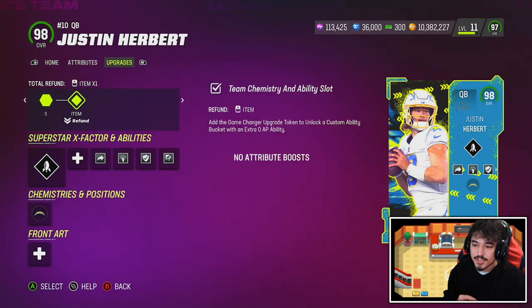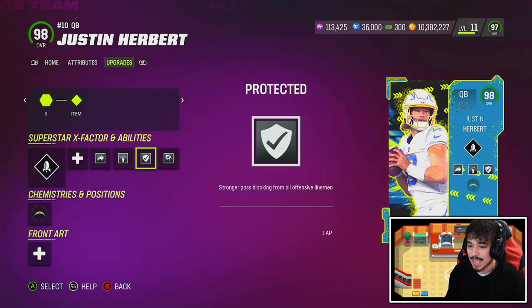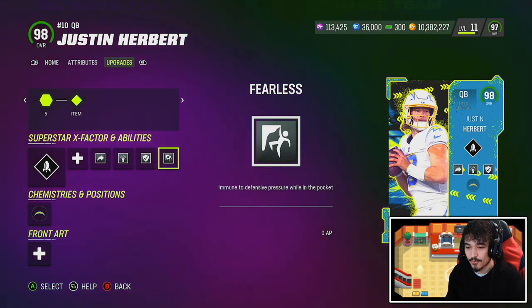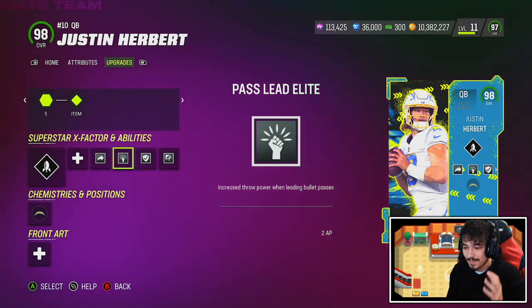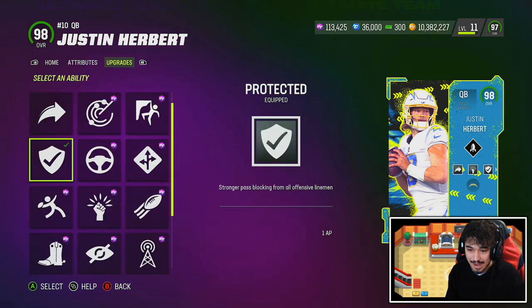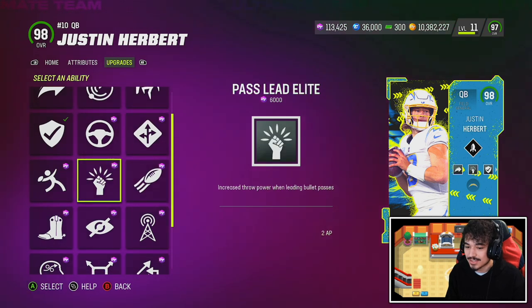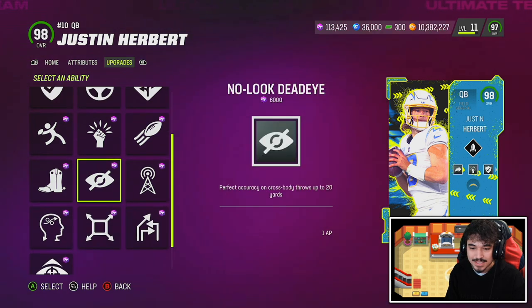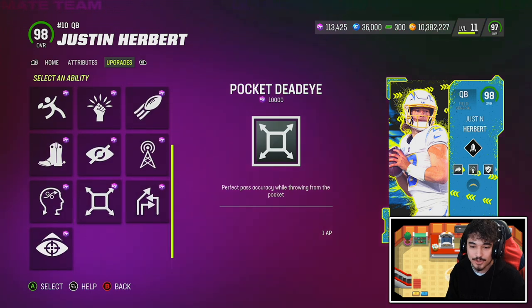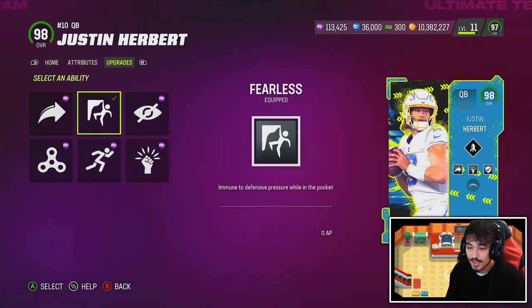It's the abilities on this card that really set him apart. If you use the Game Changer upgrade token on Justin Herbert, you can make a pretty nutty setup — zero AP Gunslinger, two AP Pass Lead Elite, one AP Protected or Hot Route Master depending on your scheme, and then free Fearless. That's set up for just three AP. Getting Gunslinger with Slinger 3 is insane. You can also pick Conductor, Threat Detector, QB Playmaker, High Point Dead Eye — a bunch of nasty abilities for one AP, plus Fast Break for one AP.